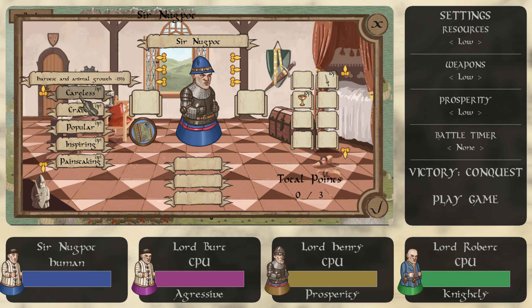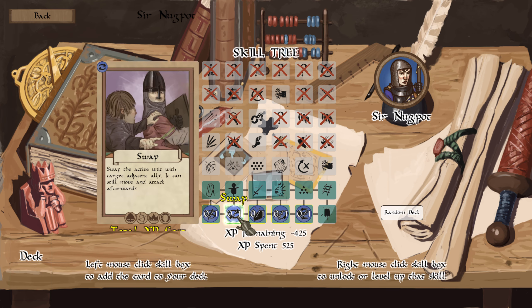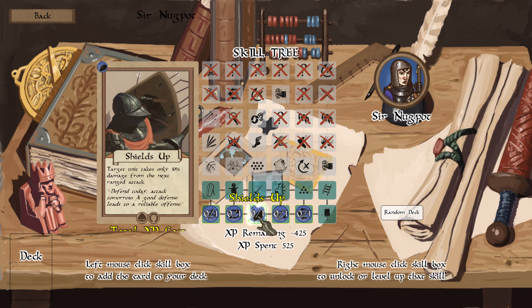We're going to throw this in and put you there. We'll have right-handed. Let's get my helmet so it matches. Oh, we've got a skill tree! So we've got remaining XP. Sir Nugpot is going to have: on initiative, take aim, swap — swap the active units, shields up, take initiative, charge, mountain units, inspire, and first strikes.